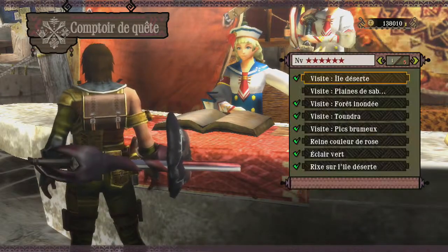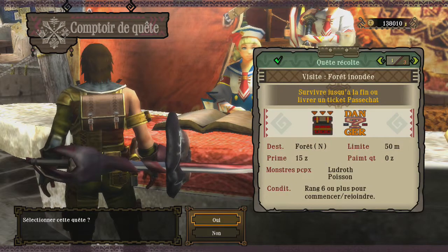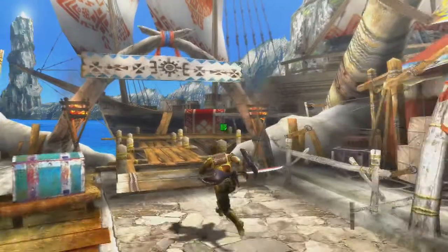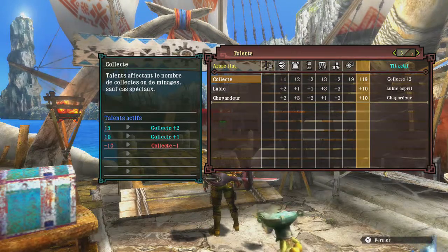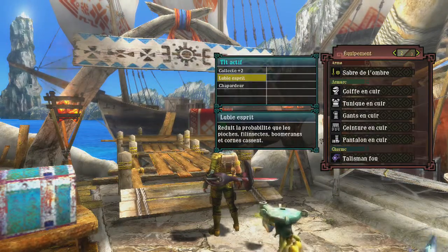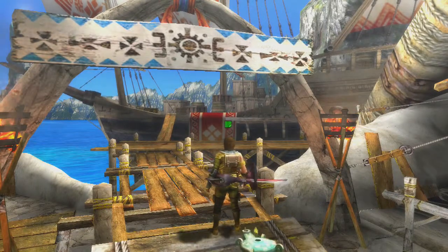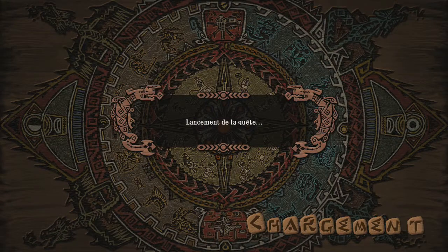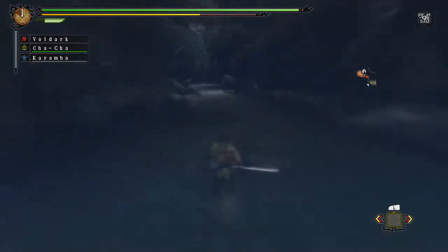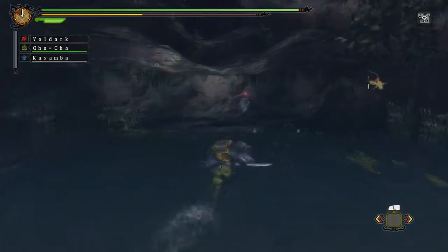Nous allons à présent passer au B'Nahabra. J'ai une petite astuce. Elle fonctionne autant pour le baron que le haut rang, mais aussi pour le ranger. Donc vous faites une quête visite en forêt inondée. Il vous faut une arme à statut poison. Nous allons nous rendre en zone 1, où se trouve un B'Nahabra.